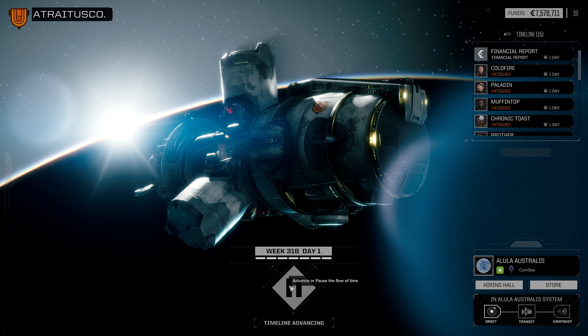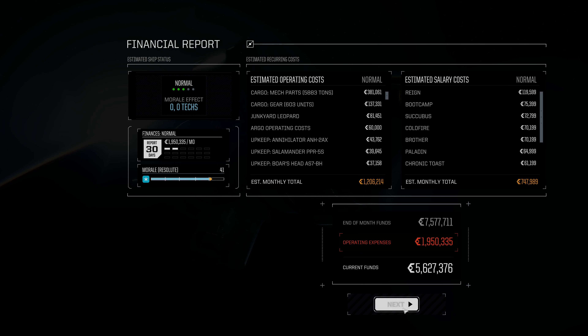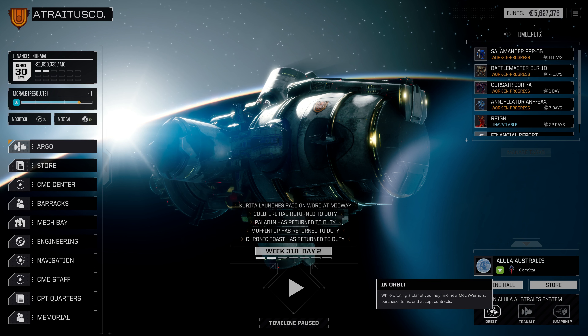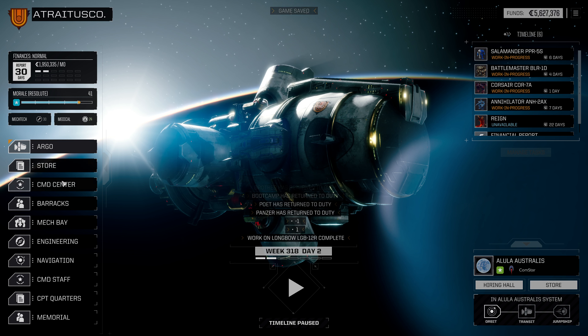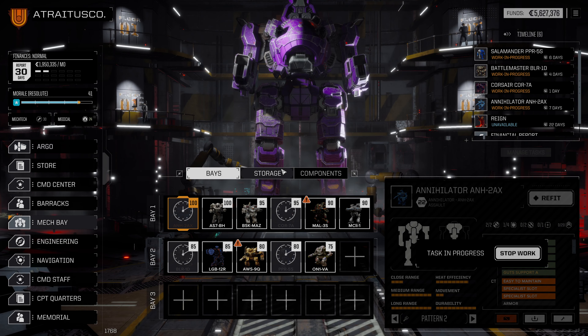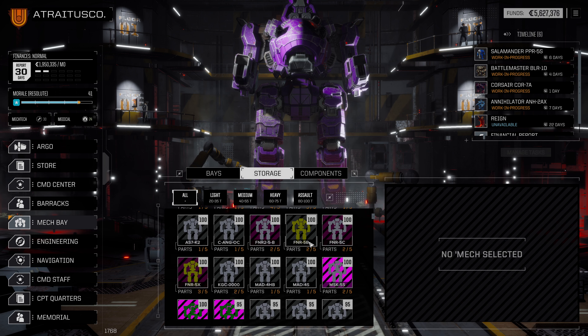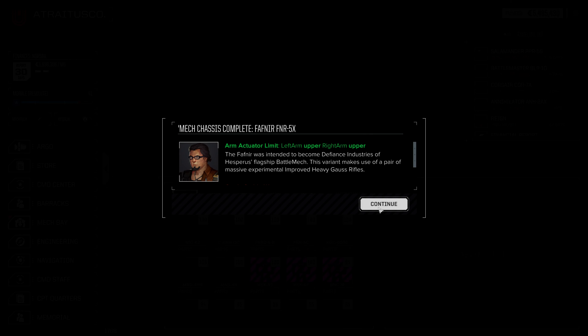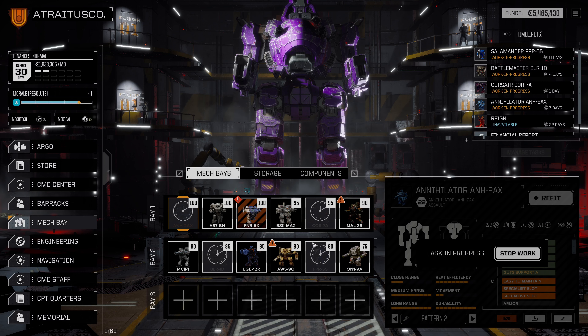We're going to tick forward two days, hit the financial report, and accept that. I do think we want to ready that Fafnir - what do we want it to be? I don't want it to be another heavy gauss boat since we already have two of those. I think it will be a replacement for the Corsair. Let's hop into the mech bay. It's going to take some time and may be a little expensive - but a solid Corsair replacement wouldn't be bad. There's an improved HGR on here and the default engine is a core 300.